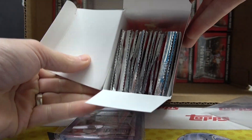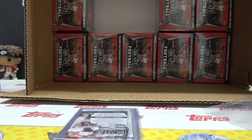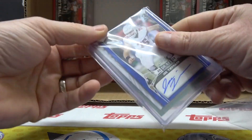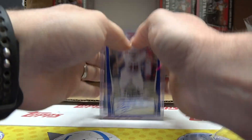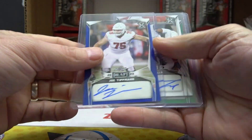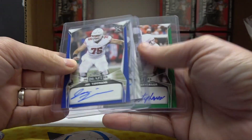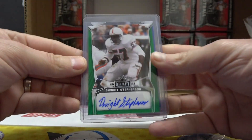The rest of those are just your standard common card packs — I don't even know why they put those in there. Joe Tipman. Trey Tucker. And Dwight Stevenson. Hey, I recognize that one — Dwight Stevenson.